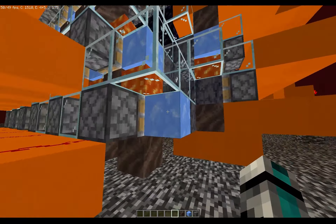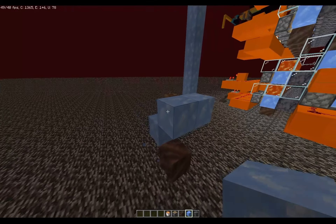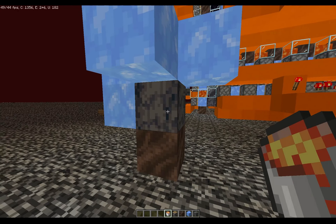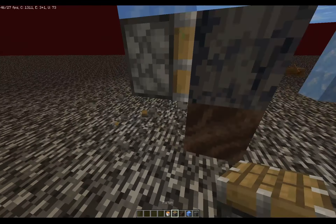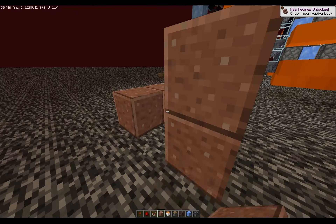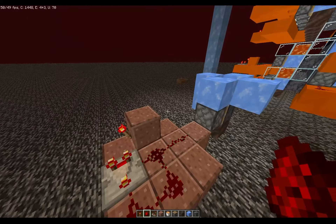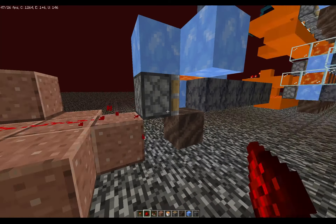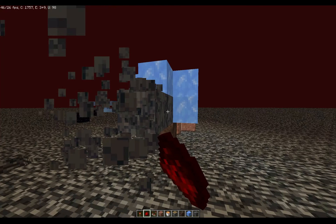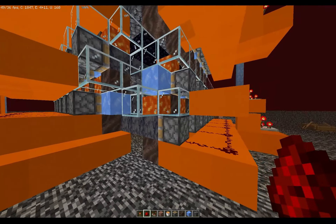Enter the Infinite Basalt Generator. It's a relatively simple design — just some soul soil, some blue ice, and above that, no matter how many times I break it, it will always come back. Then all you need to do is hook up a piston and get a simple redstone clock going. You can do that with just redstone dust, a redstone torch, a redstone comparator, and any block of your choice. Set the comparator to subtract mode — it has to be subtract, otherwise it doesn't work — and it will keep replenishing the basalt.